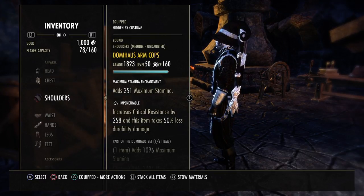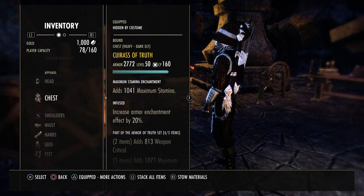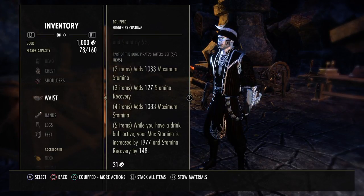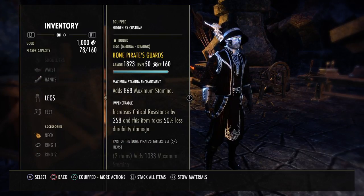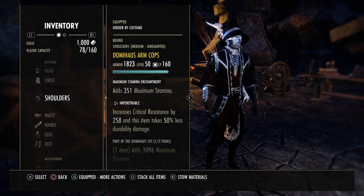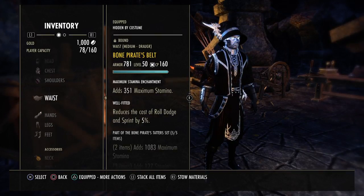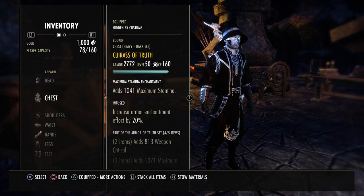Dominus — one piece, medium, because we've already got two heavy on here. And then the Bone Pirate. It's up to you if you want to run a few pieces of Well Fitted. You guys see how tanky I am with only 3 pieces of Impen on. I have enough sustain that I feel I can wear all Impen, and I'm going to eventually.